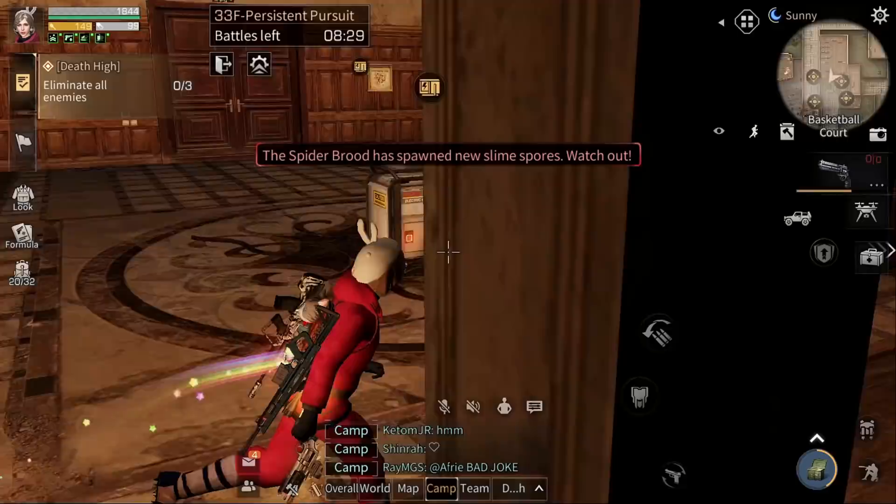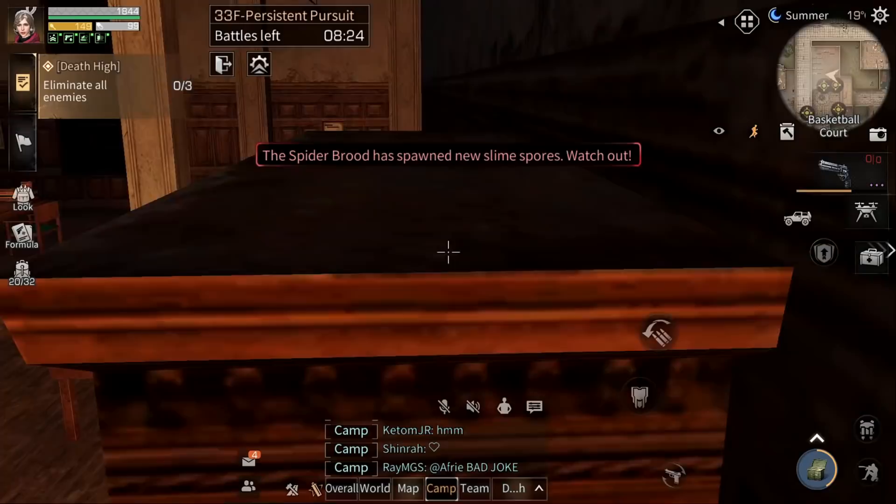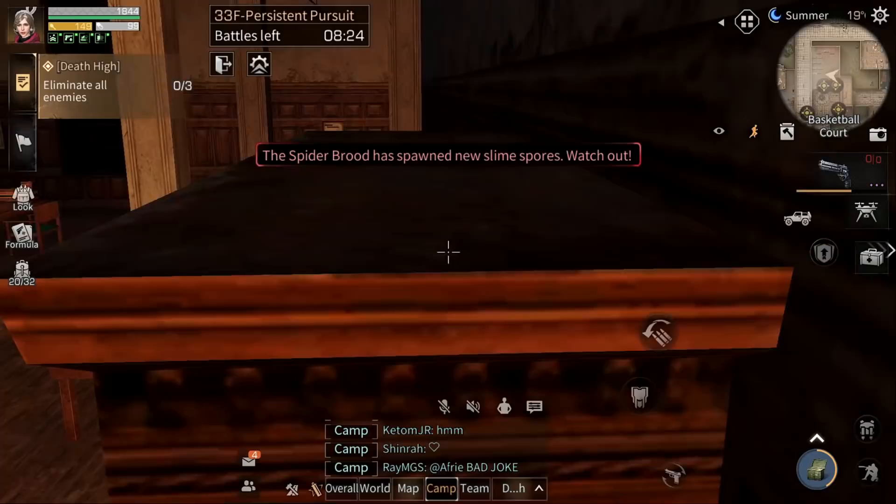For floor 152, two seasons ago, all you need to do is lure all of the zombies and then jump here and kill the zombies — just use a flamethrower or something.